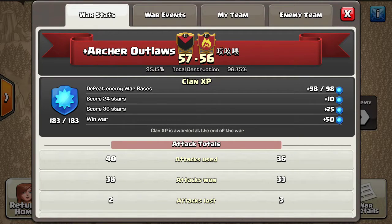Hey guys, it's Trunks and I'm back with another war recap for the Archer Outlaws. We went up against an international clan, either from China or Japan — not sure of the language — and the war stars were 57 to 56, with 95.15% total destruction on our side.